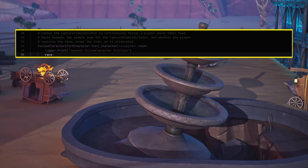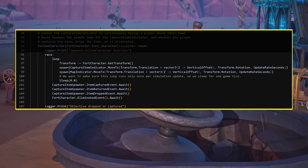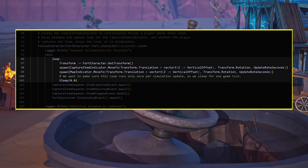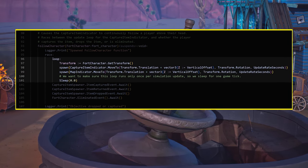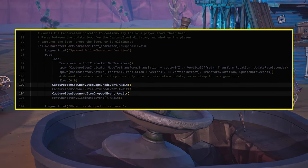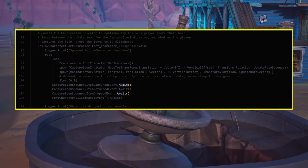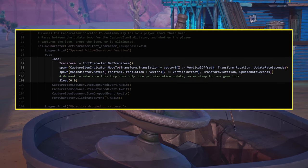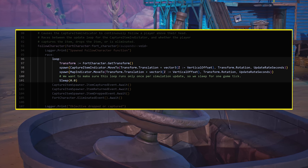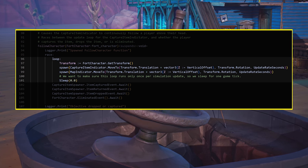You're now going to use something called a race expression. Race expressions let you run different asynchronous expressions at the same time, all of them competing in a race. The contestants for this race are the objective being dropped, the objective being captured, and the loop that controls the movement of the objective and map indicator. This loop will never be able to win the race because it doesn't have a finish line. The dropped or capture event finish lines are the events actually happening — that's what the await means; you're waiting for the event to happen. If it does, that event wins and the race ends. The loop is here so that during the race, the indicators properly follow the objective around the map. When the race ends, the indicators shouldn't follow the objective anymore, so the race ending is how the loop is broken.